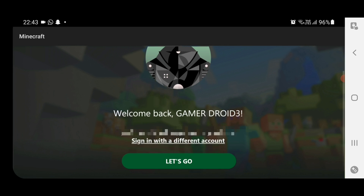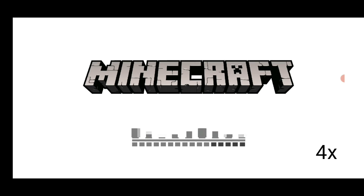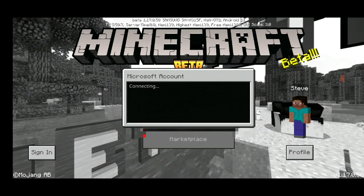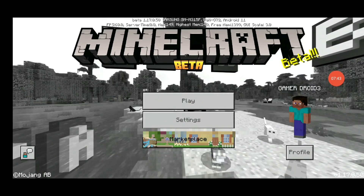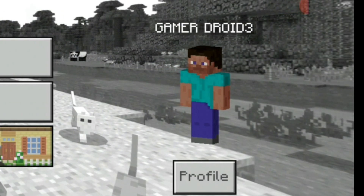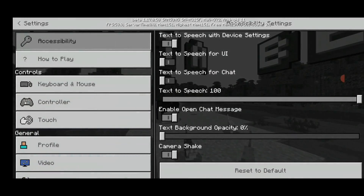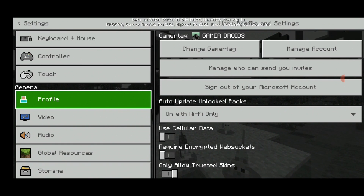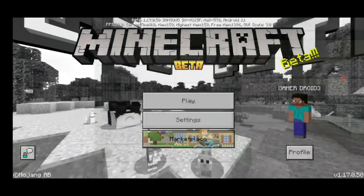After this, you will see a 'Welcome back, Gamer Droid 3' screen. Click 'Let's go' and you will be redirected to Minecraft, which will show that your Microsoft account is connecting. As you can see, my gamertag 'Gamer Droid 3' is now showing. In the settings under Profile, you can verify and change your gamertag anytime.